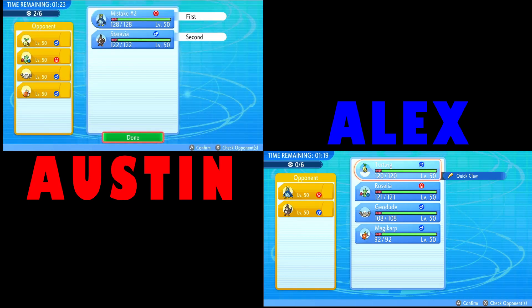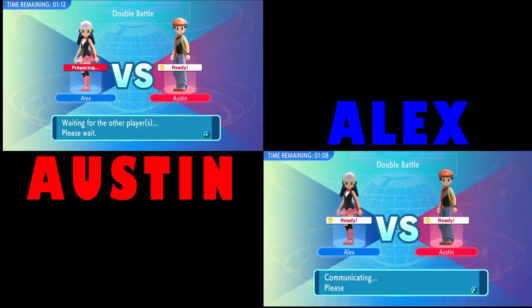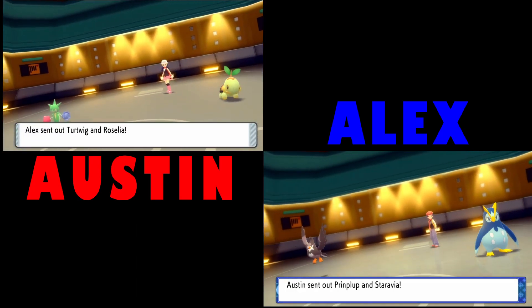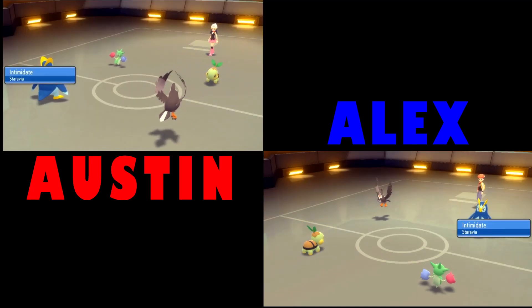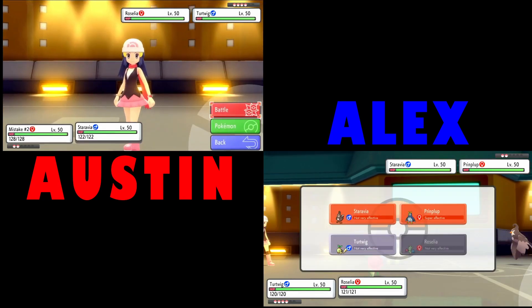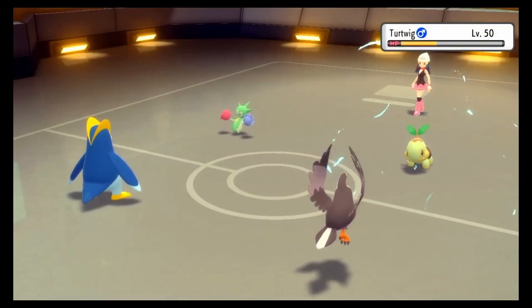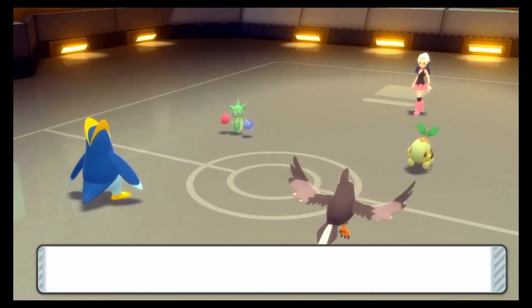What level does Piplup evolve? Oh, you're in a standard playthrough, that's right. When does Turtwig evolve — is it 15 or 16? I think it's 18. I'm bringing a fire type to our battle, Douglas. I know — I expect my Turtwig to get decimated.